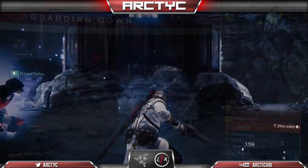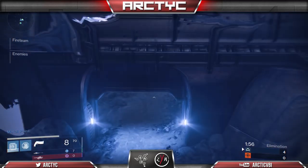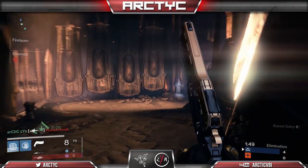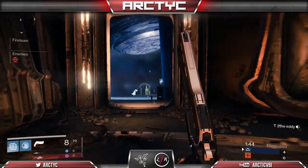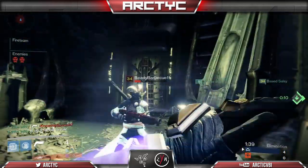Now if you are having trouble with blink shotgunners — if you're caught backing up and they're blinking on top of you — what I do, if you can (I know the space on this map makes it difficult), as they're blinking up, you run underneath their legs. I haven't had this situation occur much on Cauldron because there's just not a lot of space where I'm going to get caught like that.